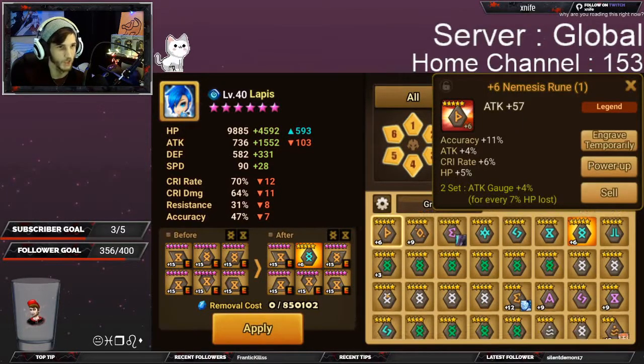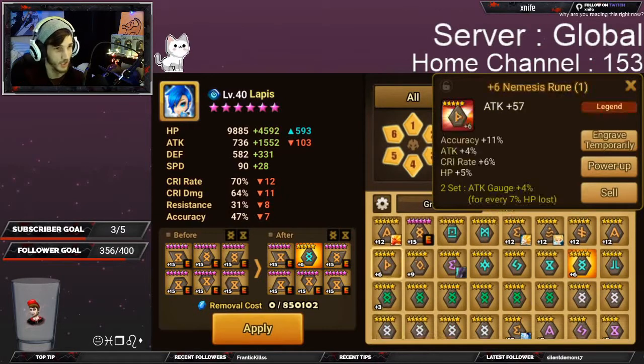So that is the introduction to how to make strong runes. If you start out with a 6-star rare rune or a 6-star legendary rune, the legendary one is going to be more powerful because its substats will have a lot higher tiers.